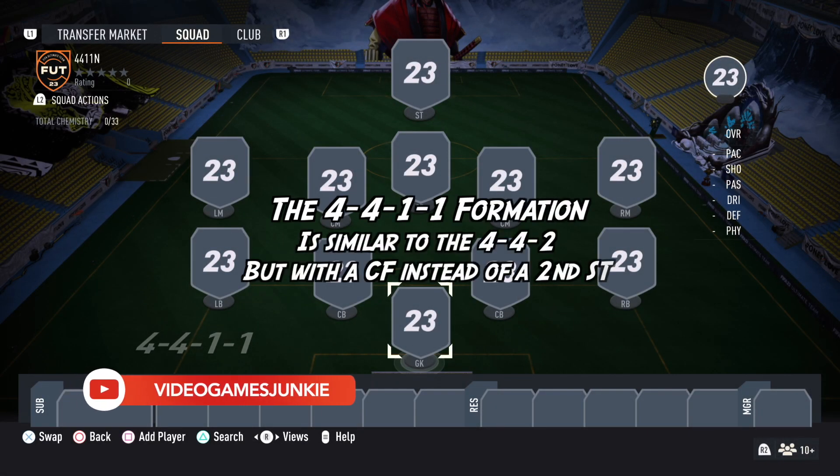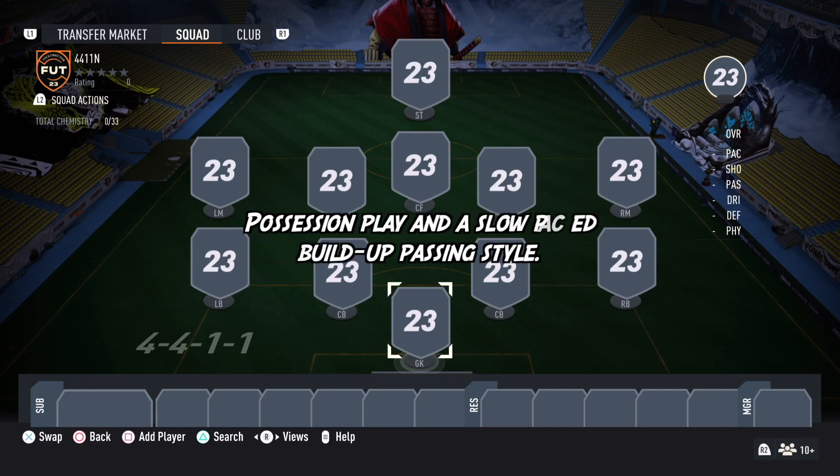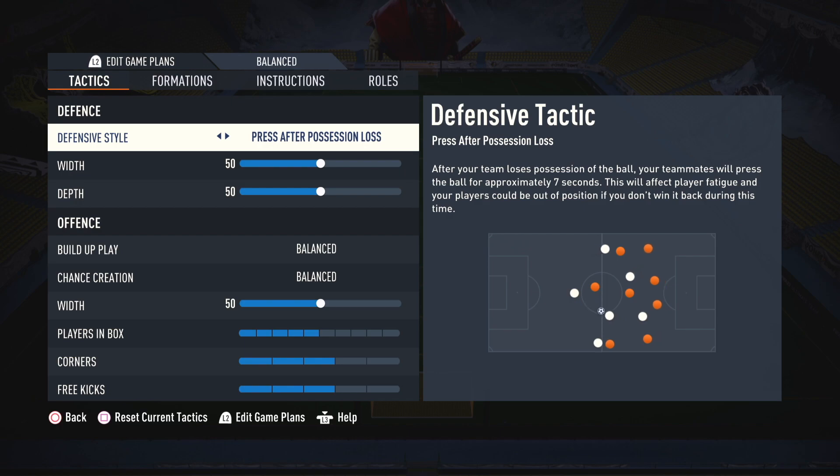The 4-4-1-1 formation is similar to the 4-4-2 formation, but with a center forward instead of a second striker. With a possession play and a slow-paced build-up passing style gameplay. Here are the tactics.